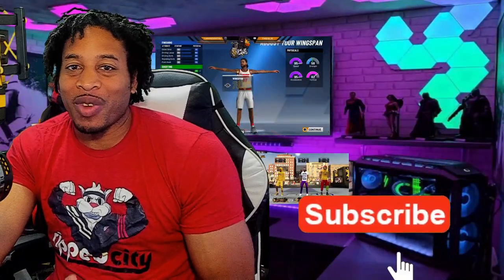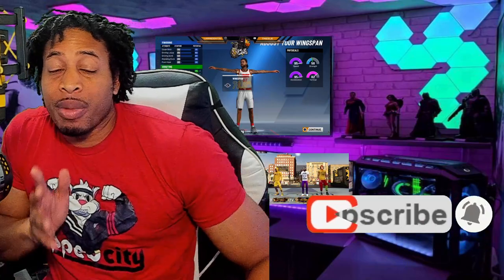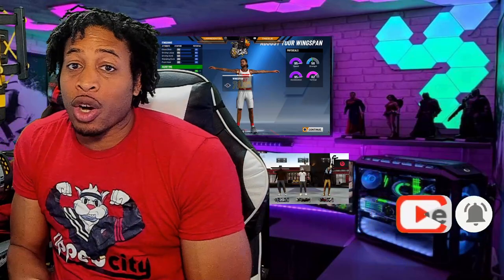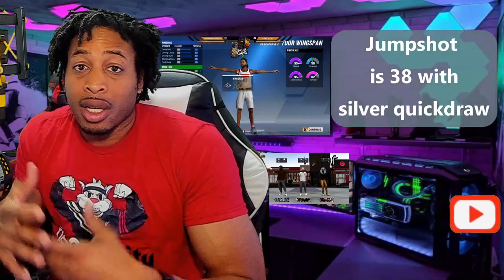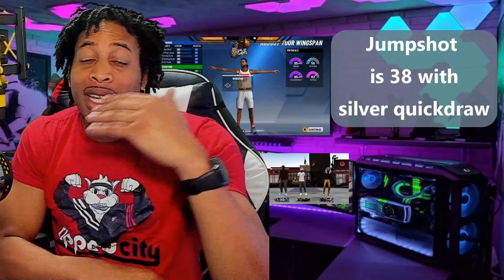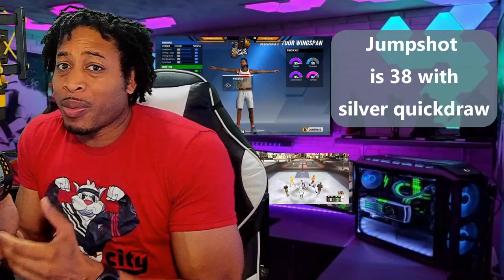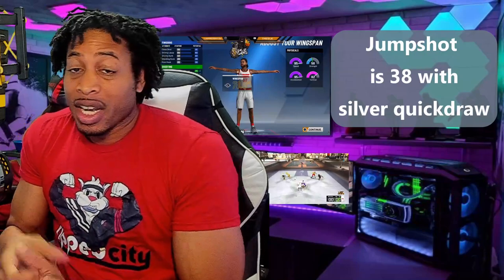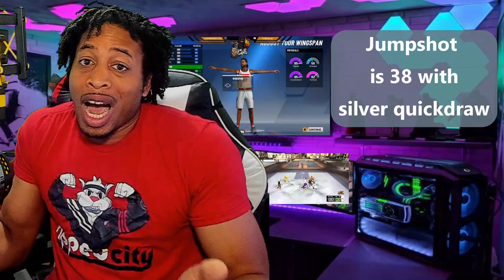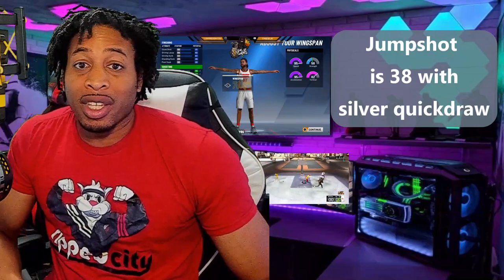All right, ladies and gentlemen, y'all already know what time it is. If you like the video, like the video, subscribe for more daily 2K content, and let's get right into it. NBA 2K21 — a lot of talk has been going around about the 6'8" point guard. It's going to be somewhere between Magic at 6'9" and Giannis at 6'7". We're going to let them cap out right in between, and a lot of people are wondering how it's going to be — is it going to be bad, is it going to be broken? I'm here to tell you, it's already in the game, and we're going to talk about it right after the intro.